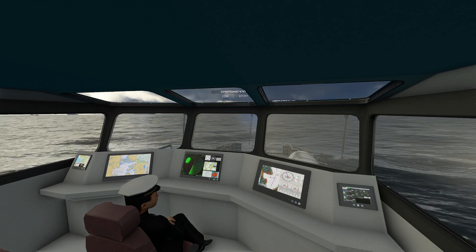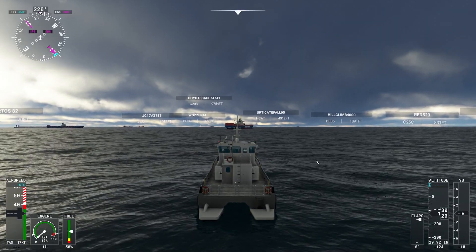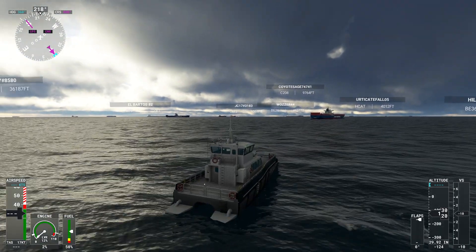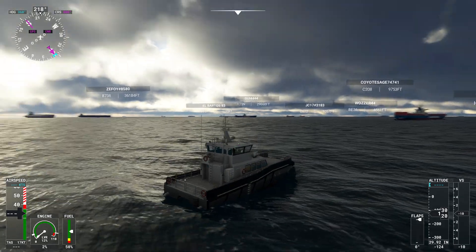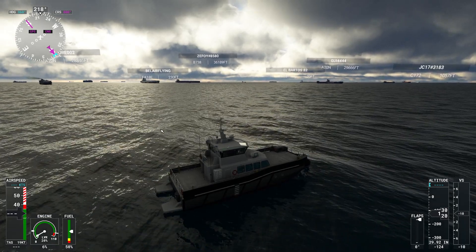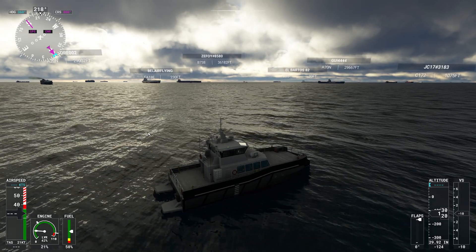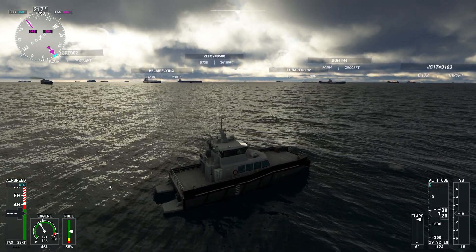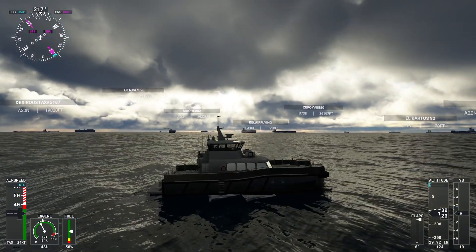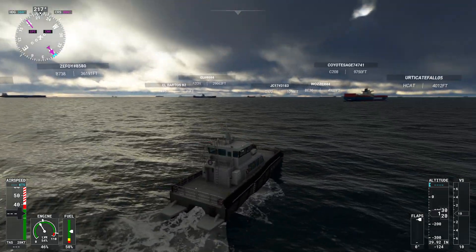I'm going to go to the external view - it's designed to be used in this external view. What you can see in the distance are vessels and also other pilots flying around. This is the North Sea scenery add-on and it's pretty busy as you'd expect - container vessels loitering and tankers waiting to go into Rotterdam. You can control this just with the keyboard, no expensive controllers needed. The engine is picking up and the vessel starts to move. There aren't advanced wake effects but there are simple textures to show movement through the water, which is a very realistic simulation.